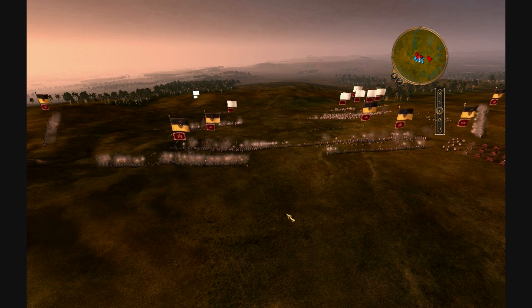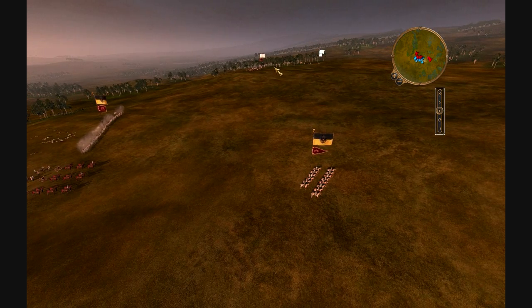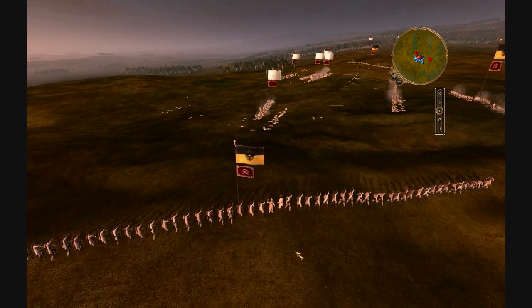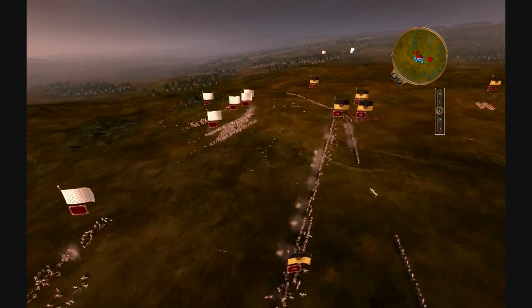Now their cavalry was coming from somewhere — their extra cavalry squad — yeah, they're coming right there on the flank. But they shouldn't be that much of a problem because I took care of more than half of their infantry already. Jaegers — usually infantry — they're very far range, so you can take a shot from anywhere you want them to.